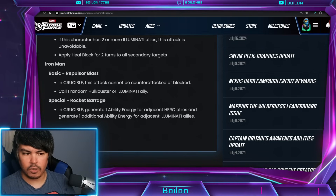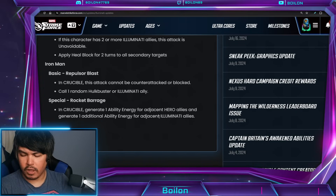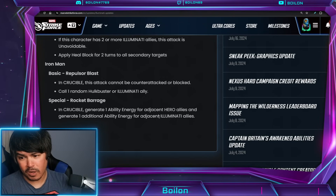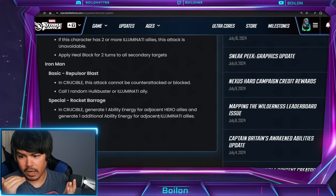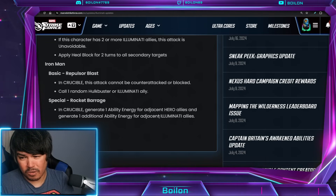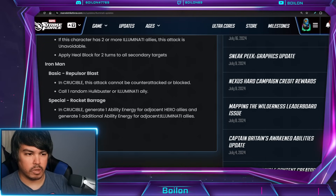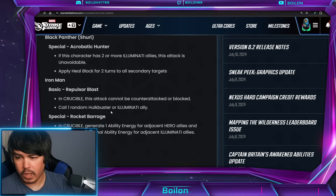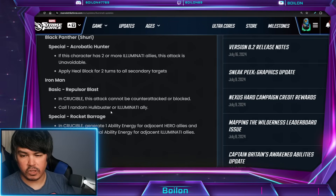So your positioning is going to matter a little bit. You're going to want to probably have Iron Man wedged between two other characters, probably your newer characters like Black Panther Shuri and Hank Pym, so that they can get the energy, because the newer characters are going to tend to have more value there. I think that's going to lead you — my guess — to maybe a turn two Hank Pym ultimate off of this special.